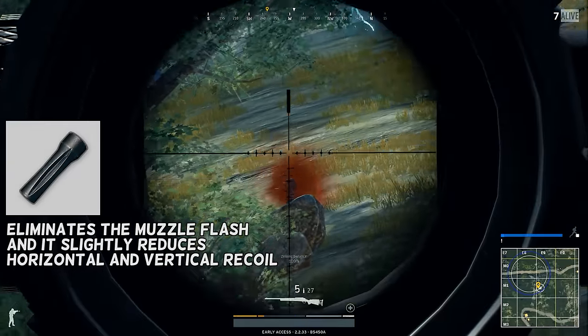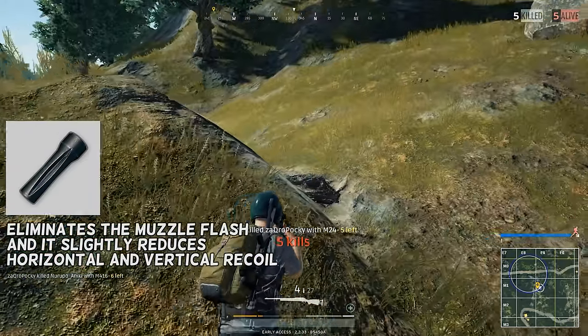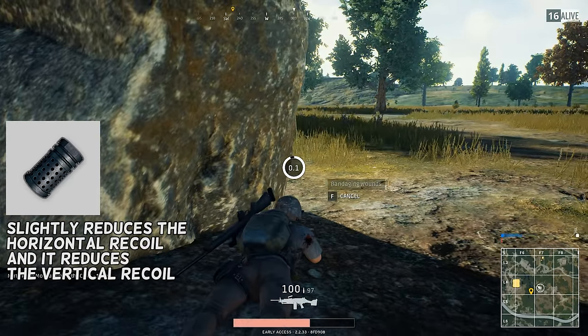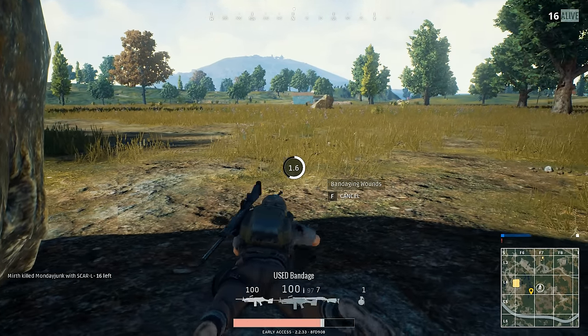The flash hider for sniper rifles eliminates the muzzle flash and slightly reduces horizontal and vertical recoil. The compensator for sniper rifles slightly reduces horizontal recoil and reduces vertical recoil. In other words, the compensator has a bigger effect on vertical recoil but it doesn't hide the muzzle flash.